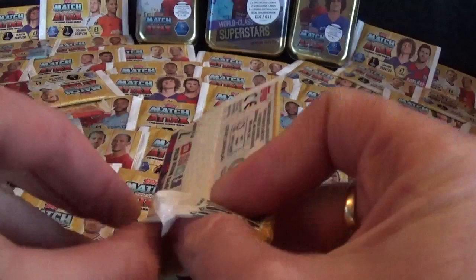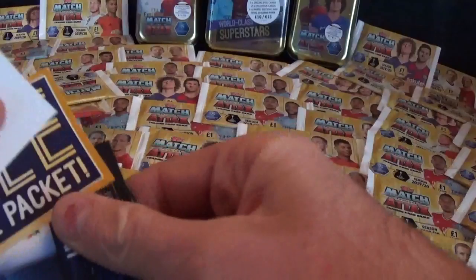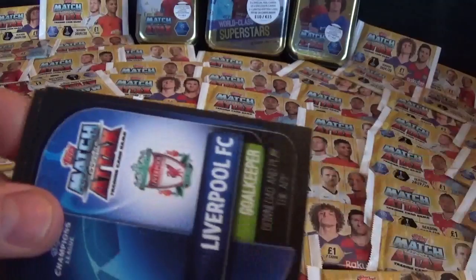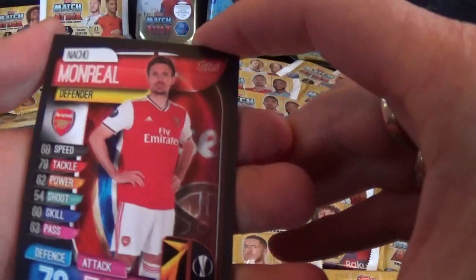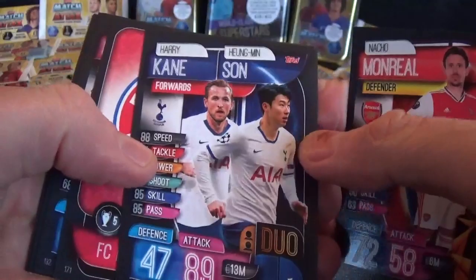We've got a mega tin which contains world class superstars, and we've got two pocket tins to open up as well. There's our free digital pack which we'll pop over there. Let's see if we can get on with our collection and try to complete it if possible. We have a Montreal base card, Harry Kane and Son duo card, Bayern Munich club badge.